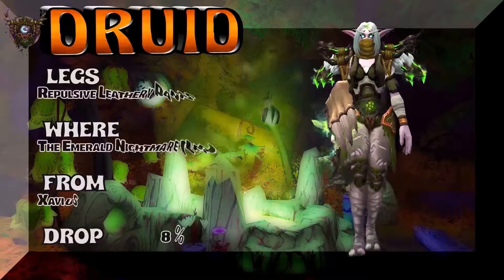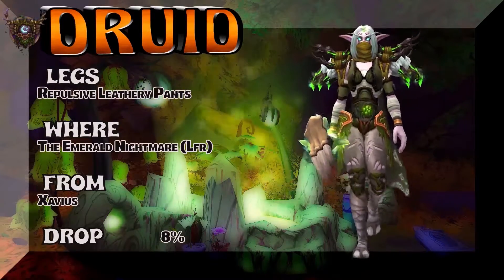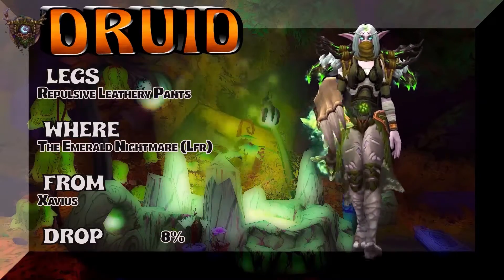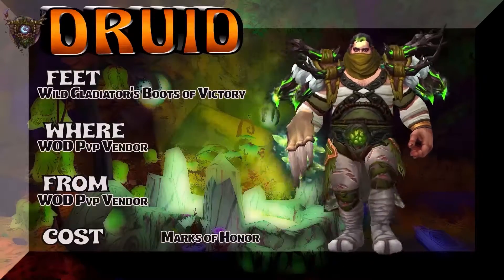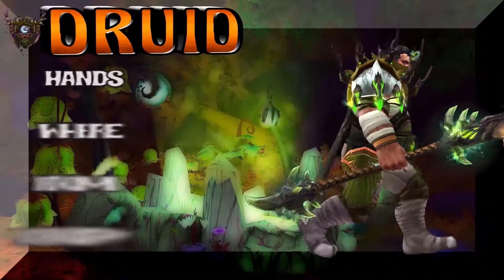Moving on to the legs — these are Demon Hunter tier but recolored for the other leather wearers. Zuvius drops the legs at a decent drop rate from the Emerald Nightmare LFR. Moving on to the boots: Druid Wild Gladiator's Boots of Victory. If you hoard, you're going to go Warmongering — super easy pickup with Marks of Honor.